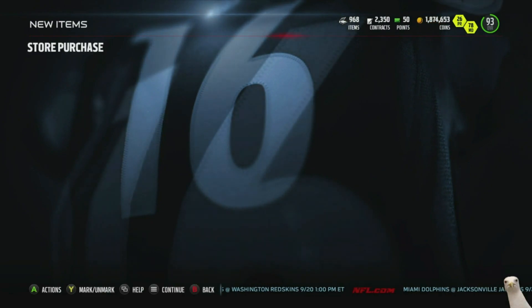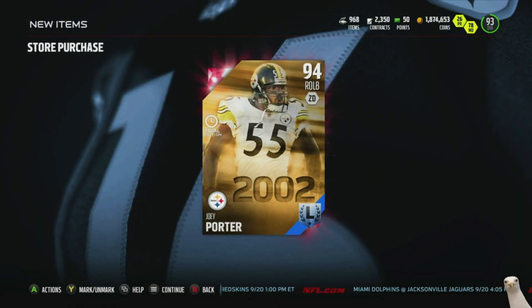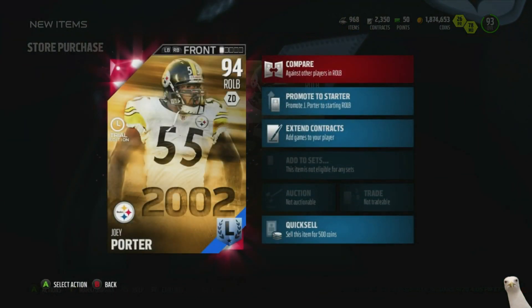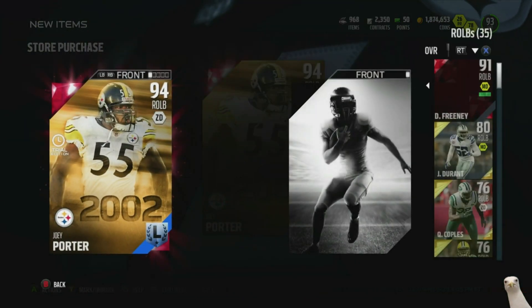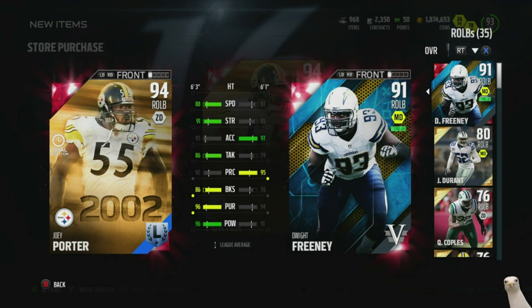We're gonna go ahead and purchase him so we can compare the stats. So let's take a look at Joey Porter and compare him to our right outside linebacker, which is Dwight Freeney, who as of now is the highest overall right outside linebacker. Joey Porter has a little bit more speed, more strength, less acceleration, better tackling, less play recognition, more block shed, more pursuit, and more hip power.